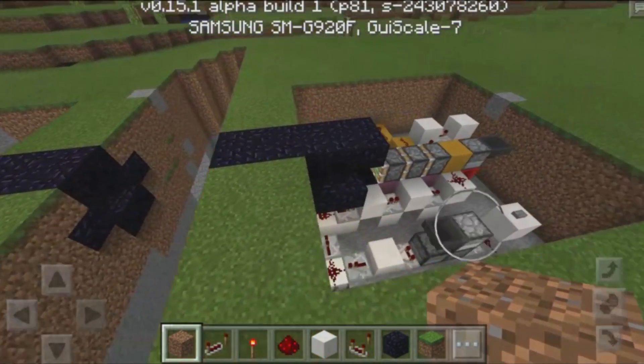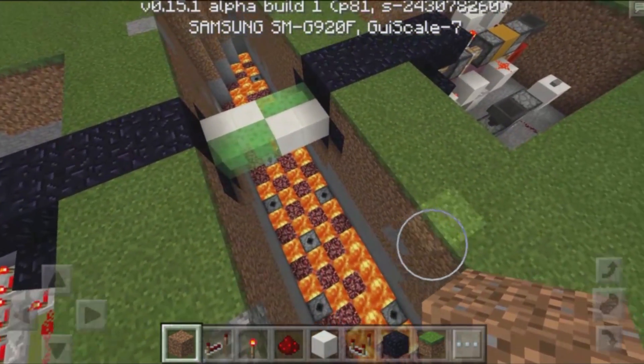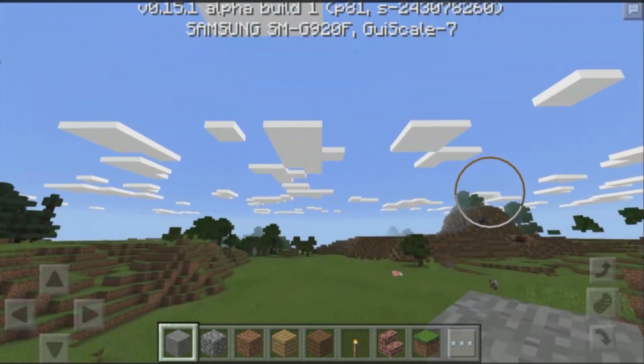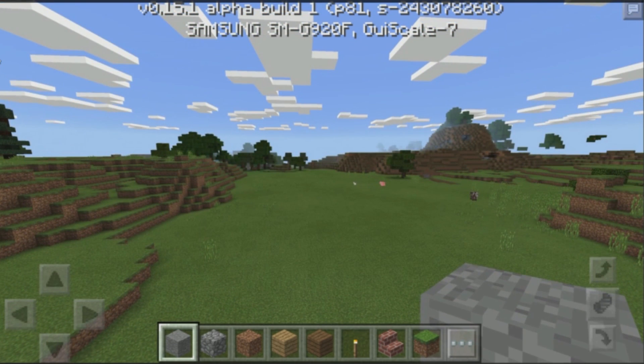If you want to learn how to build something like this, then this is going to be the perfect series for you. Check this out: a redstone bridge and lava pit. We are in MCPE starting a brand new Let's Build series. This is going to be very exciting since it's on version 0.15.1 and there is a lot of new redstone, which means we could create something really amazing.